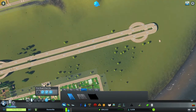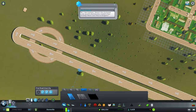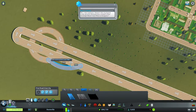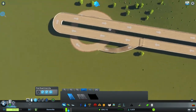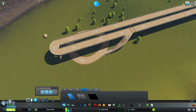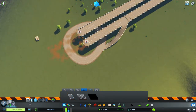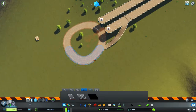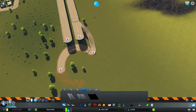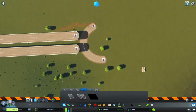We just need some on/off ramps over here. Notice how adding that connection deformed the roundabout — that's something to watch out for. Without any other tools we can't fix it easily, which is really annoying. I need to rebuild that part. Let's delete that and check — actually I think that's fine, let's rebuild it.